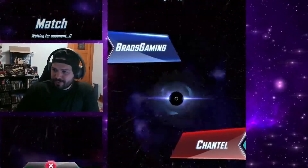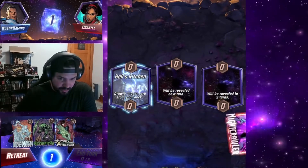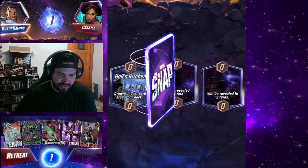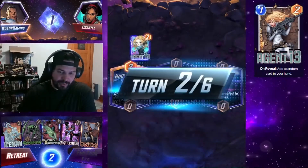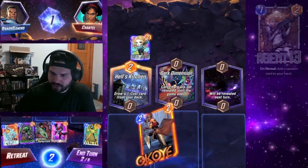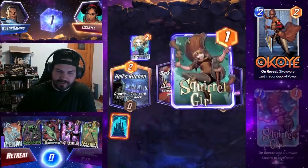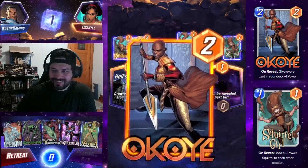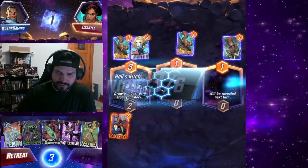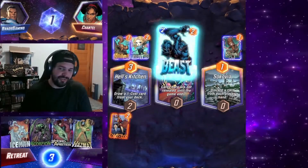Alright, here we are — game three with our Disrupt deck. So Iceman and Nightcrawler to start. We get Hell's Kitchen, which draws us a one-cost card, which is why we got Nightcrawler. And then Akkoi was our next draw. A lot of times I don't like playing anything on turn one, so Akkoi is by far the best turn-two play we could possibly have. They dropped Squirrel Girl, which I think is more negative than positive — but it just makes our Hazmat that much more juicy.